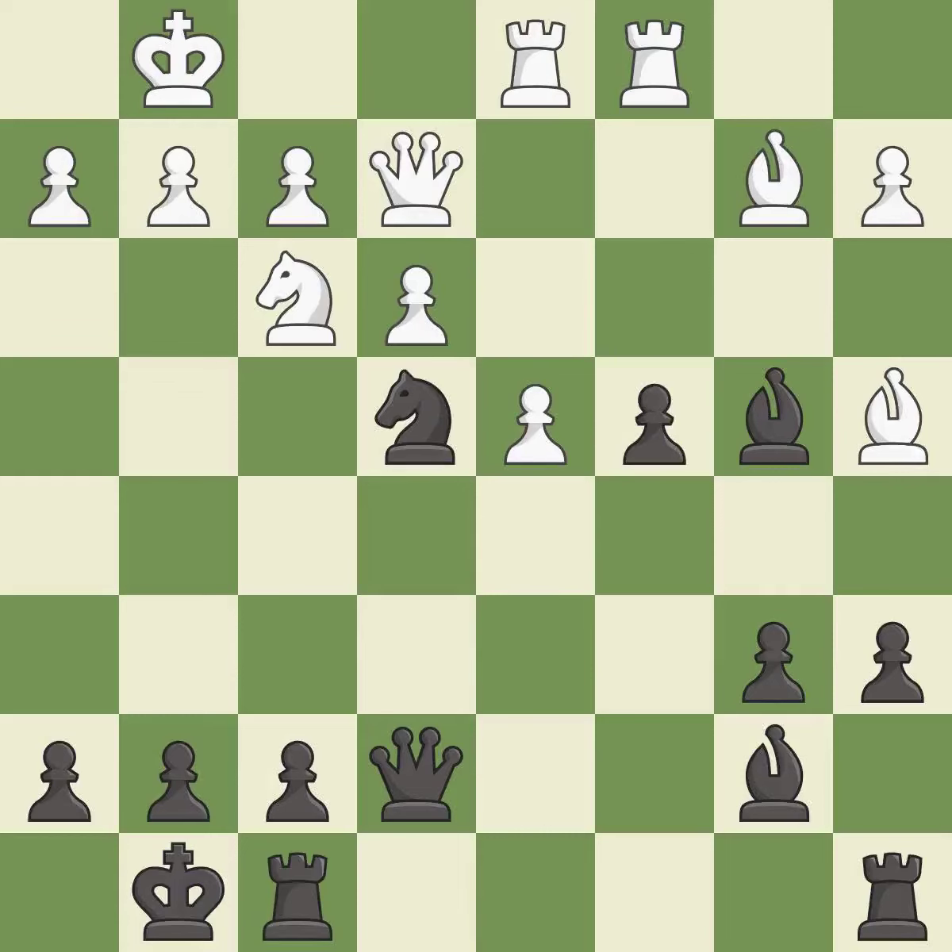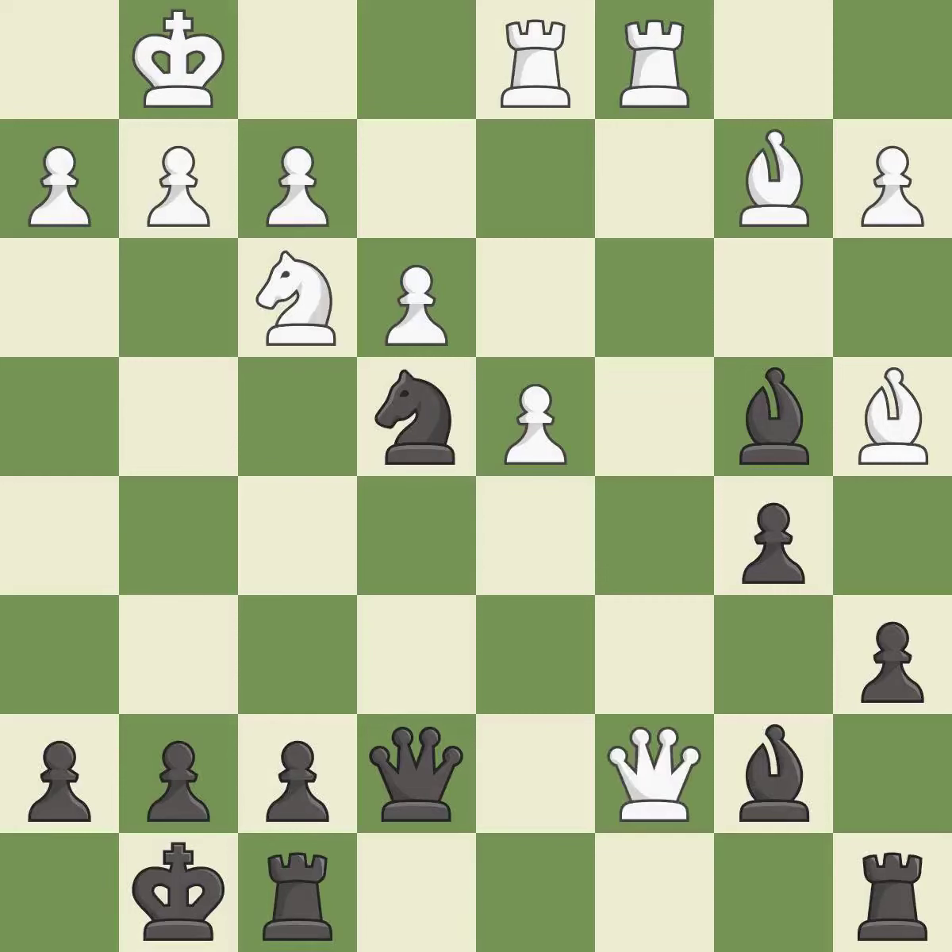This is the only move that works. This prevents the opponent from being able to win a pawn — it is best. Takes back. This threatens to push a passed pawn towards promotion — it is best. This forks pieces by creating a simultaneous attack. This is the only good move — it is a great move. This offers an equal trade of pieces. This is the only move that works — it is a great move, and the only good move. It is best.